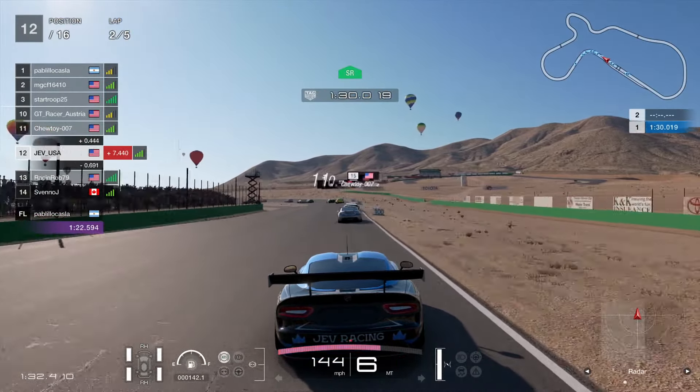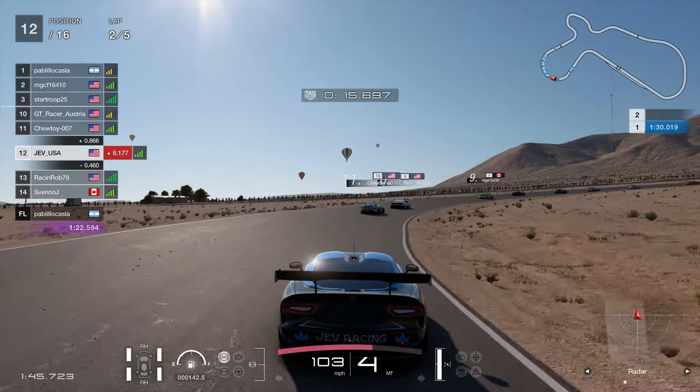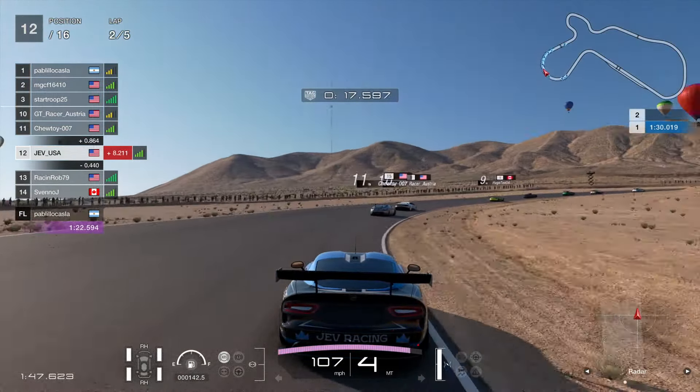Settling into 12th as we cross the line to begin lap 2. Into turn 1 then — a really strong corner for us. We usually gain a lot of time on the cars in front, not so much this time though, which is a little bit of a disappointment. But we didn't run wide into the sand. Oh my god, there's a big connection glitch there — very, very scary. But we soldier on towards the back of this group.